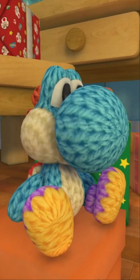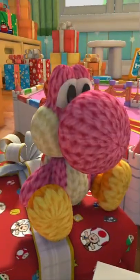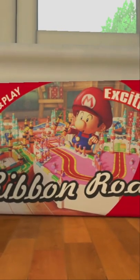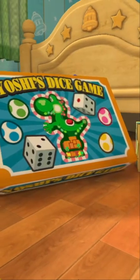First, there's some Yarn Yoshi sitting all over the place. Aww, they look so cute. Next are these boxes that read Ribbon Road Toy Set and Yoshi's Dice Game.